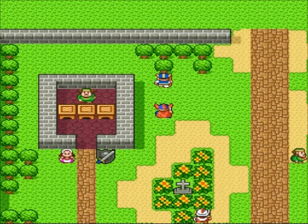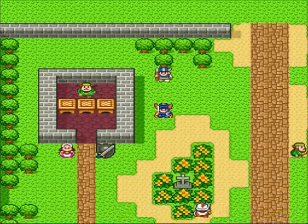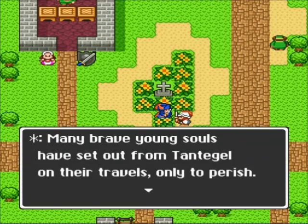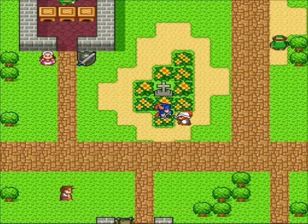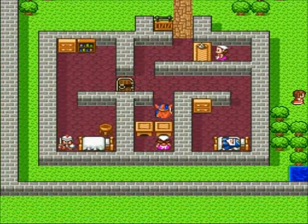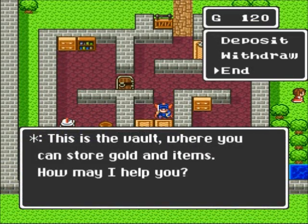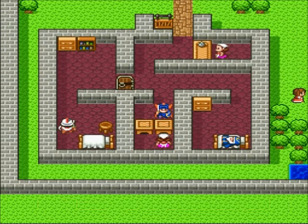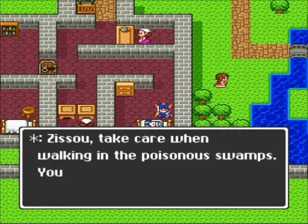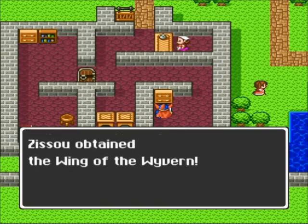My strategy is always get stuff that will help you kill monsters faster so you can get more money quicker, because this game is all about leveling up and picking up equipment. This scared lady here is the vault, where you can store your items and your gold — you can store gold in increments of 1,000. We found the Wing of Wyvern, and what that does is it will return us to Tantagel Castle.